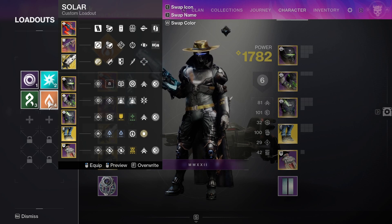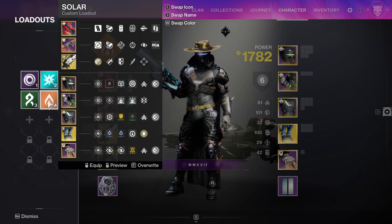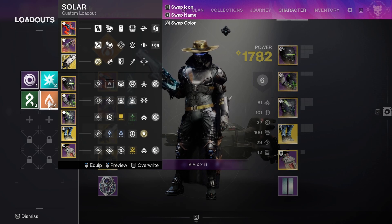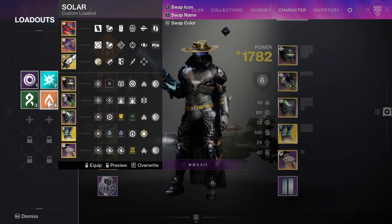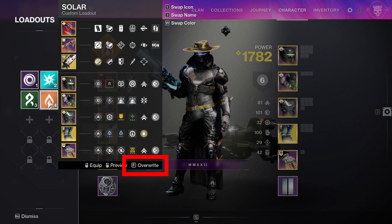When you save one, you get the option to change the loadout name among a series of predetermined options — more on that later. You can also select from a list of icons and colors to help you organize or easily identify what loadout is for what purpose. If you ever need to update an existing loadout, you can equip any new mods or gear you want, come back to your loadout menu, hover over the existing loadout, and as you can see in the lower right-hand corner, you have the option to hold F to override that loadout.